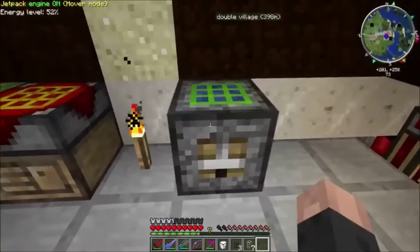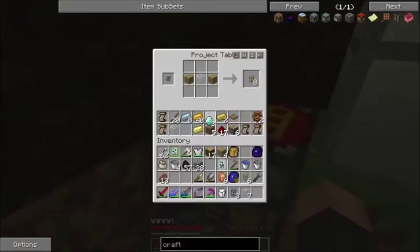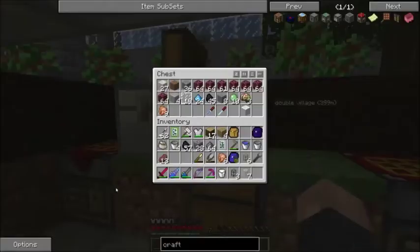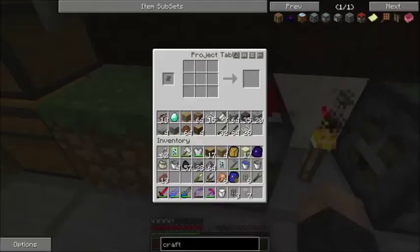This does not need to be powered by anything. But what we need to provide for it is a special craft packet. The craft packet is actually, ironically, made not in the craft packet maker, but in a regular crafting table. And in order to get this going, we do need four TNT, so you need to have quite a bit of gunpowder stockpiled. But other than that, it's not very resource intensive.